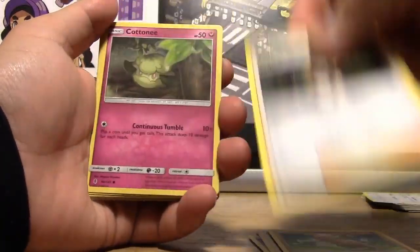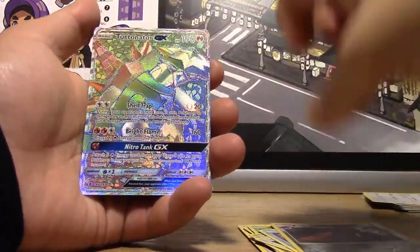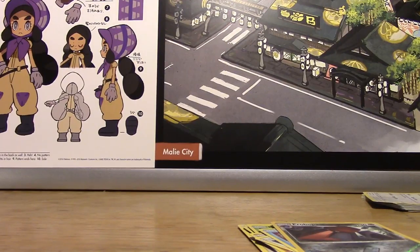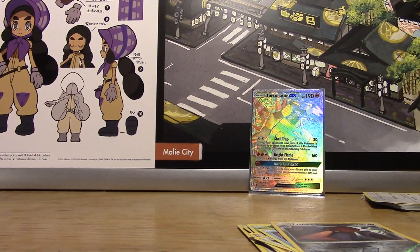Pack four: Mallow, Cottonee, Bellsprout, Gligar, Patrat, Snorunt, Reverse Probopass, and a Rainbow Rare Turtonator — oh my gosh, that's shiny! Rainbow Rare Turtonator — that is shiny AF. We'll take it. I could always make a Volcanion deck, but I've never used Volcanion before, so it's not my forte, although we do have all the cards for it.